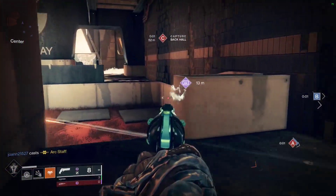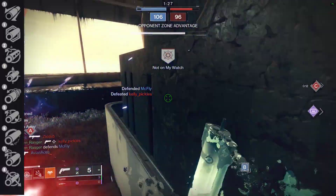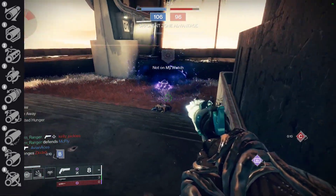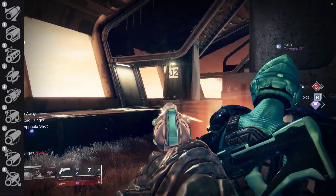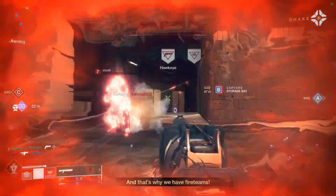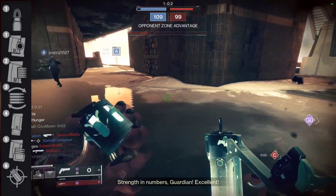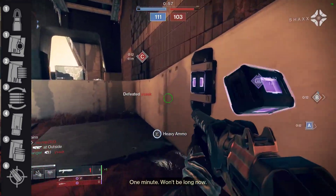Let's start by taking a look at its perks. First column for your barrel perks, you have Extended Barrel, Polygonal Rifling, Chambered Compensator, Smallbore, Corkscrew Rifling, Fullbore, Hammerforged Rifling, Arrowhead Break, and Fluted Barrel. In the second column for your mag perks, you have Steady Rounds, Alloy Magazine, Appended Mag, Flared Magwell, Extended Mag, Tactical Mag, and Accurized Rounds.